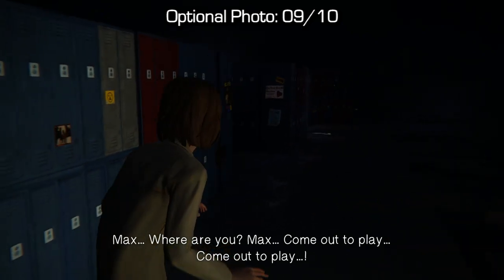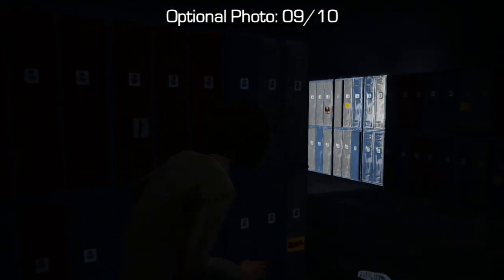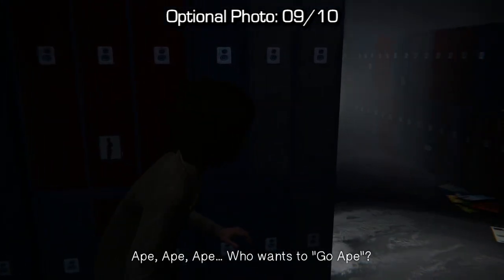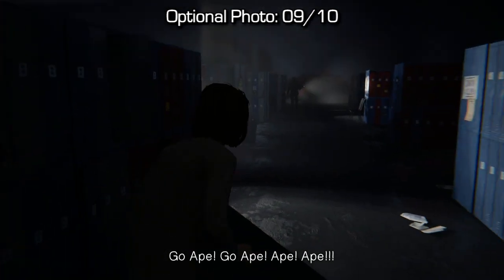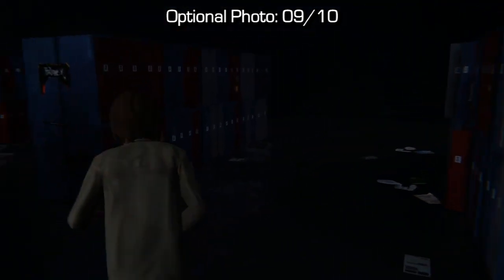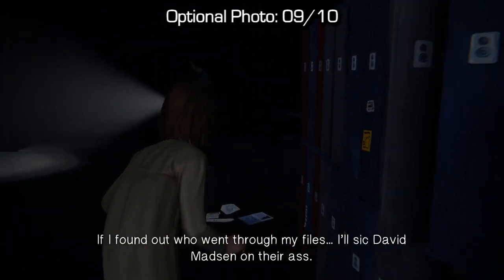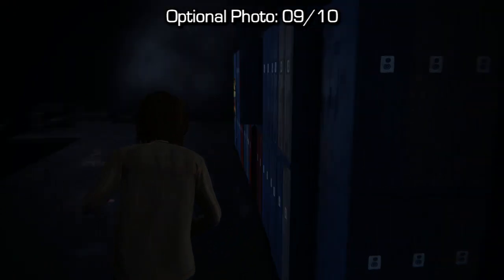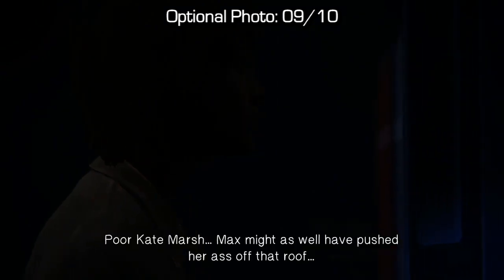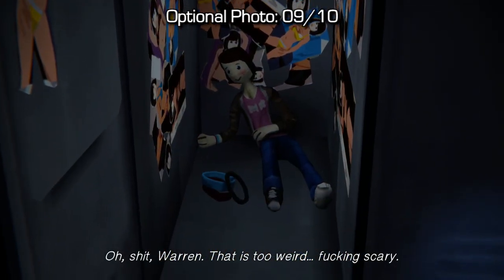You'll end up in a mini stealth section where you have to sneak through an art gallery and then a locker section. Time the flashlight movements of your enemies and sneak by them without getting caught. After sneaking by the first and second person, take a right hand turn, let the janitor pass in front of you, then hook around to the right again. You have to hook around here — it's the only way to access this area — and you'll find Warren's locker. Open it to find slightly disturbing pictures of yourself, then snap a photo of them after you've inspected them.